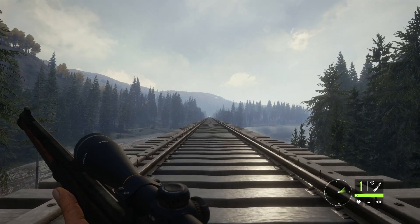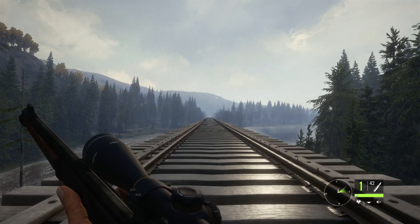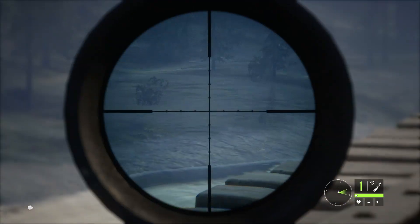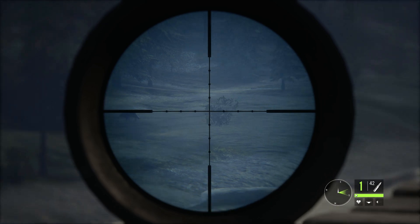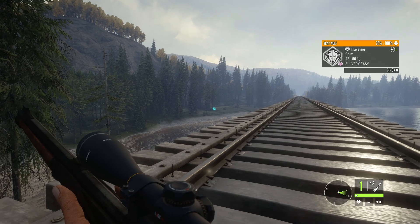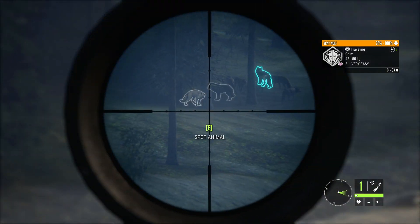Hi, this is Ron McTube. Today on The Hunter Call of the Wild, we're on Yukon Valley and we're doing a bit of grey wolf hunting. I'm just checking to see if the train is coming — it does come across this railway and it can kill you. But we've got some grey wolves in front of us. I'm at one of my favourite tent locations for grey wolf.